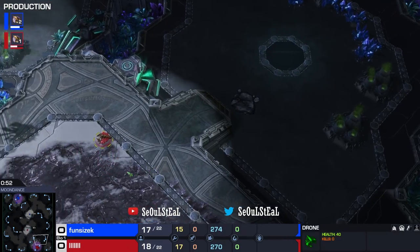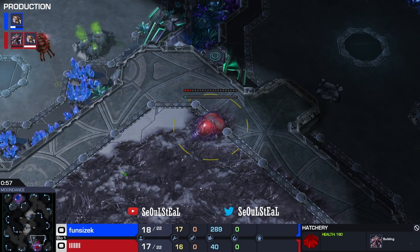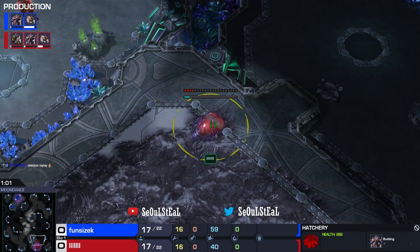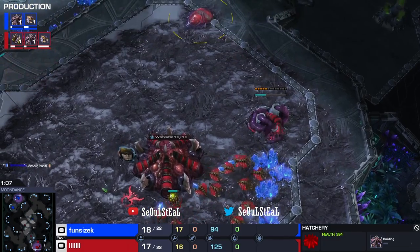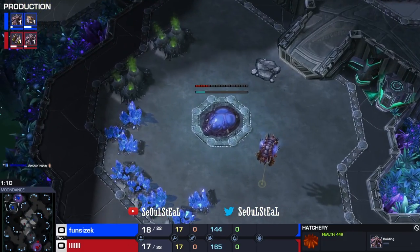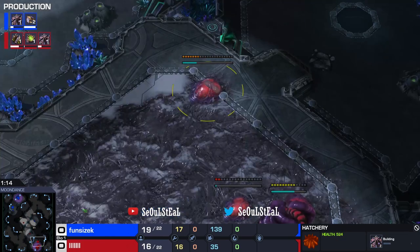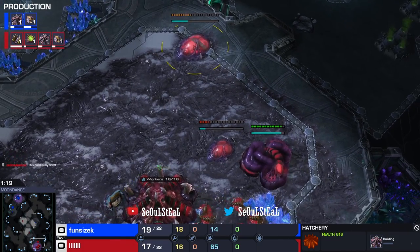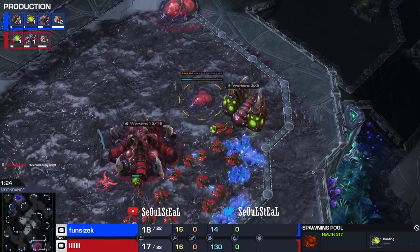A DDoor is not going to expand — he's doing a macro hatch. I was going to say he's going to expand, but then he didn't. He stopped the drone around here. Macro hatch and then pool, I'm guessing. Our opponent over here playing as standard as balls and expanding right off the bat. A DDoor is like, nah, we don't expand. And now we have a spawning pool. This build is my shit, is what a DDoor just says.